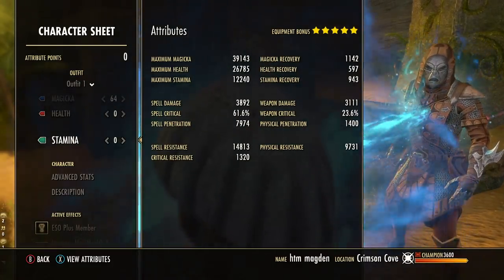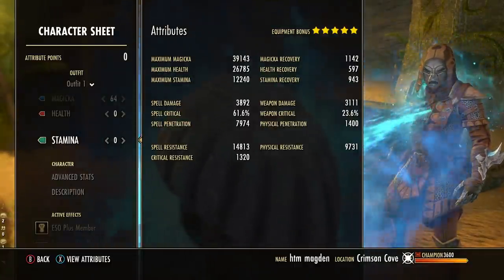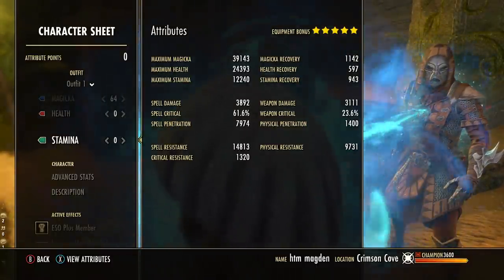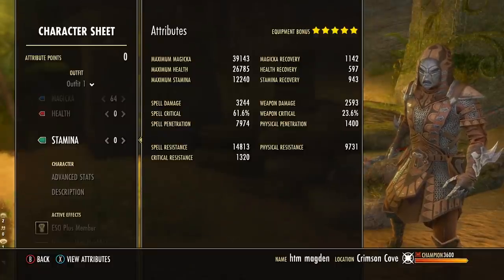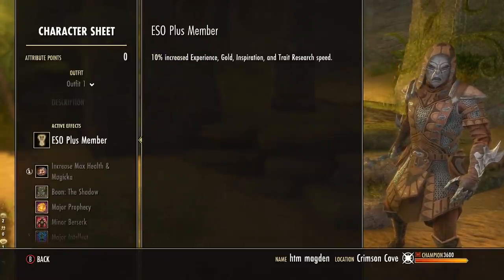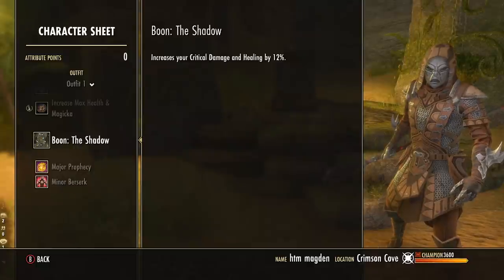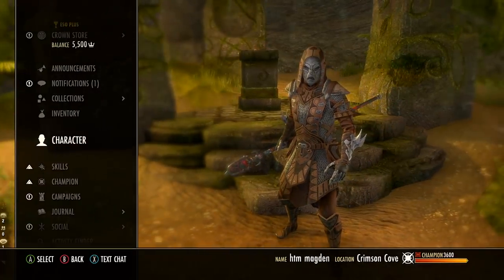Looking at about 39,000 max magicka, 26,000 max health, 12K max stamina, 1,100 magicka recovery, about 3,900 spell damage — that goes up to closer to 4,400–4,500 with our weapon damage enchant. 61% spell critical. Resists are decent but we're not really worried about that on this build because we're just blowing stuff up. 64 points into max magicka. Shadow Mundus gives 12% critical damage, and we have even more crit damage bonus on the Warden.